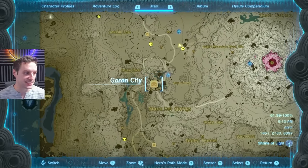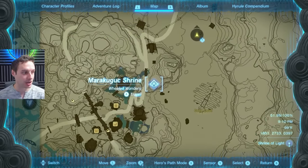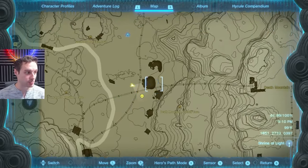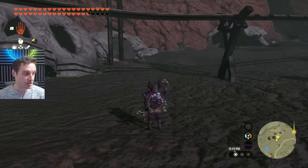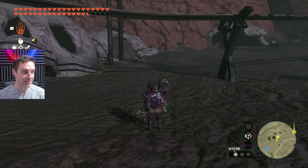Next up, we're going to go to Goron City. Goron City is right up here by Death Mountain, and you can travel there via the Mara Kuguk Shrine very easily. We're going to go to this skull icon by the actual skull dens, and we're going to throw our new Lionel bow that we picked up into its mouth so we can get an upgrade.